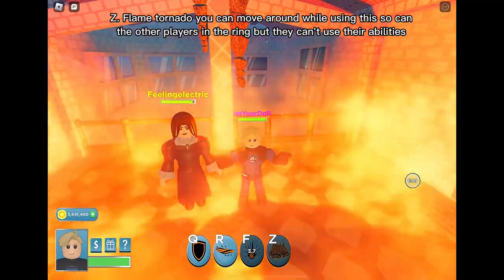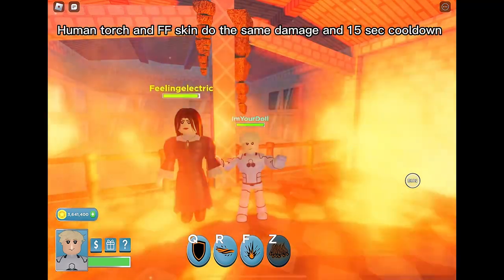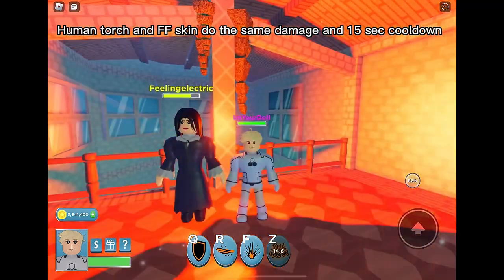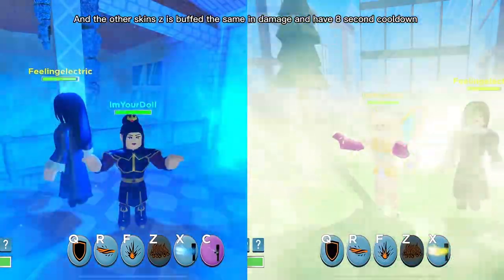Z is the Flame Tornado — you can move around while using this, and so can other players in the ring, but they can't use their abilities. Human Torch and SF skin do the same damage with a 15-second cooldown. The other skins' Z is buffed with more damage and an 8-second cooldown.